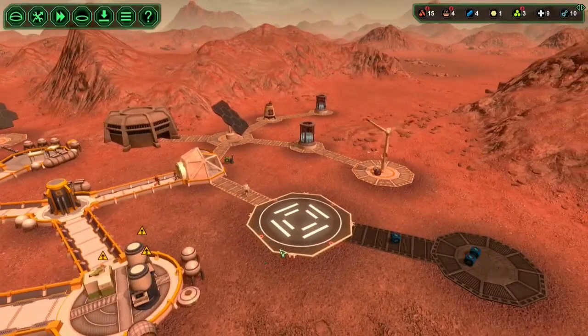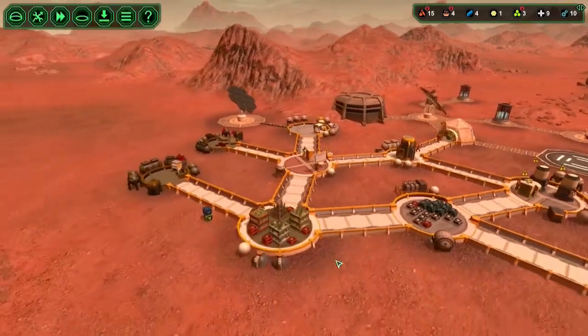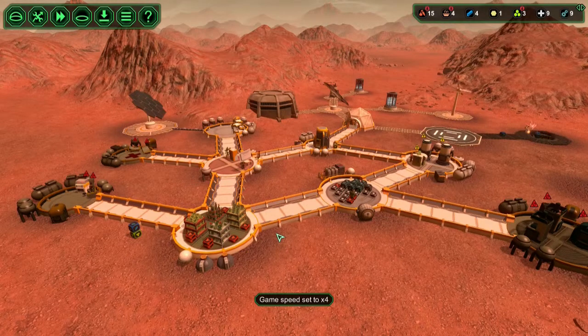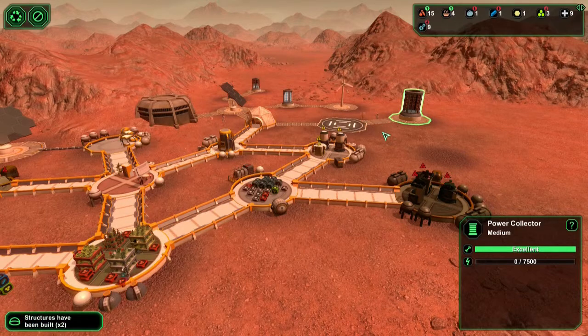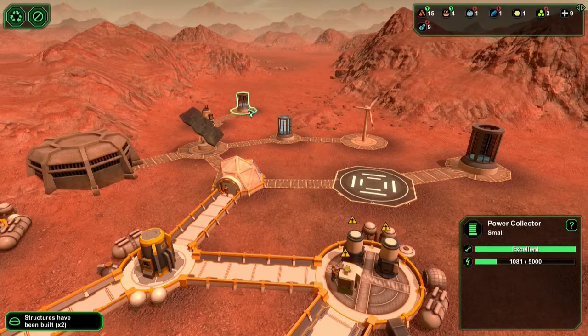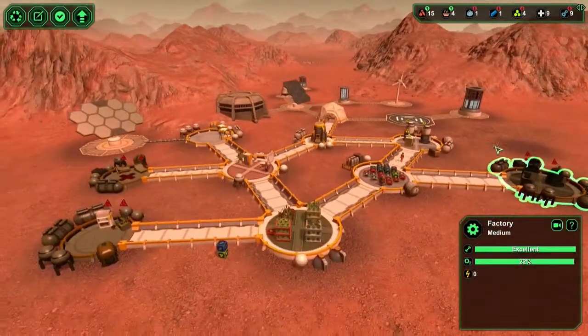Why didn't it get repaired? Oh yeah, here are the people who want to repair it — the engineer, dang it. We've almost run out of power. Okay, we're producing a little more power now. Looks like the storm is almost over. The storm is over — reproducing power again, filling these up. Power collector builds, power connector builds, and this one is filled up now.